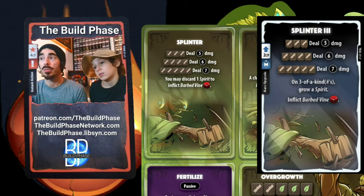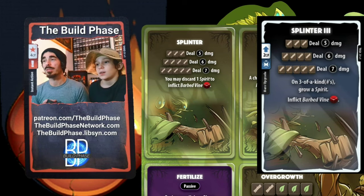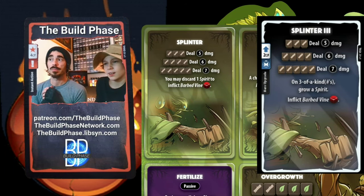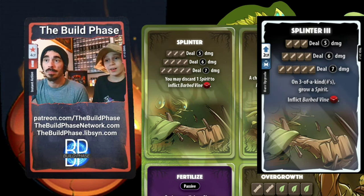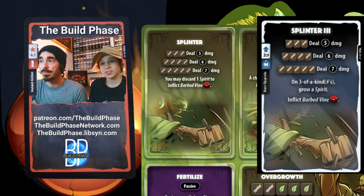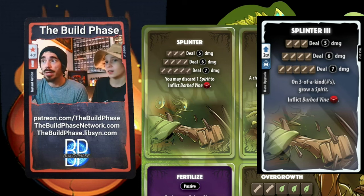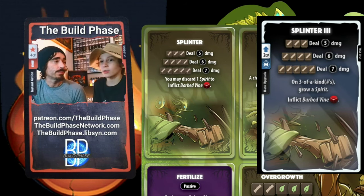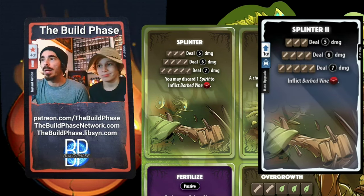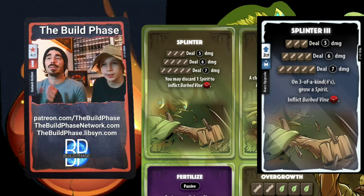There is a two-CP version of the Splinter upgrade that keeps the damage exactly the same. The three-of-a-kind grow spirit bonus is gravy — you're not going to use a dice manipulation card to chase it, but anything that gives the Treant spirits is welcome. Most of the time I'll keep the level-one upgrade, and if I draw Splinter 3 late in the game when Splinter 2 is already down, I just sell it.